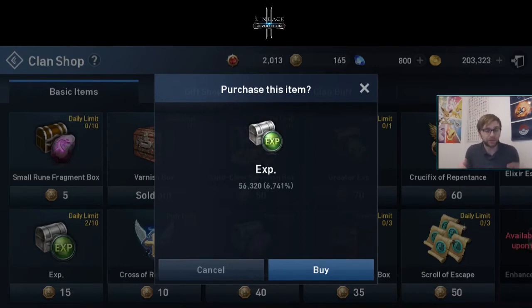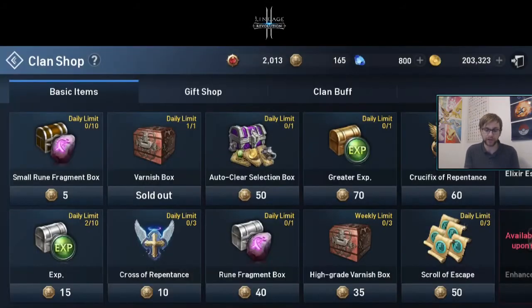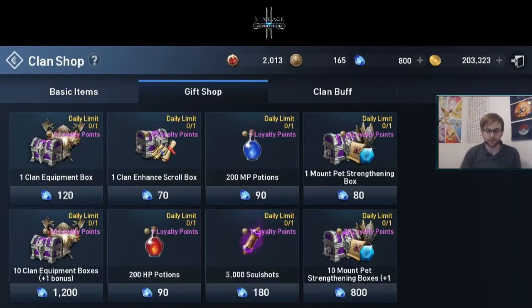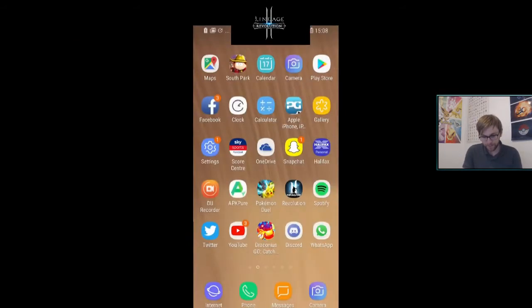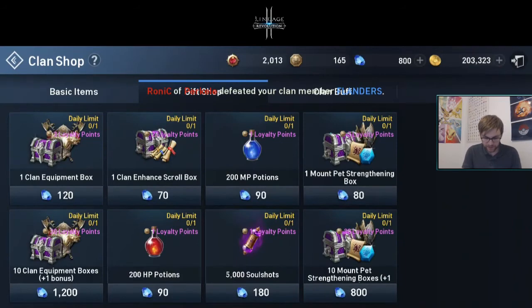This is why I'm saying: if you're in the clan, donate everything you've got — especially all your adena right now while we're getting tons of it through free logins. Get donating and start using those coins to level your characters up. It's a really good leveling method because at higher levels, around level 28, there's a period where you don't get any quests and need to level up other ways.